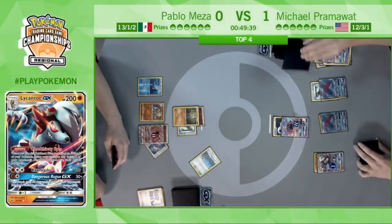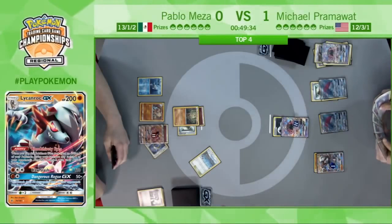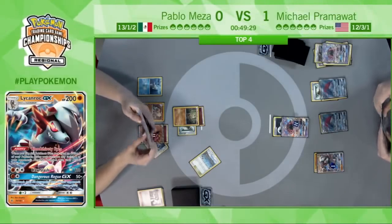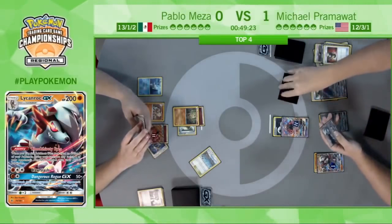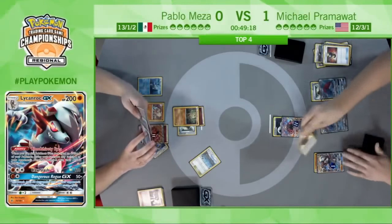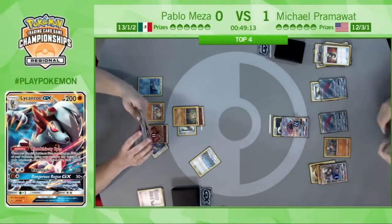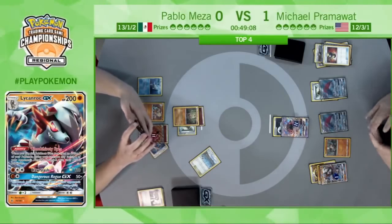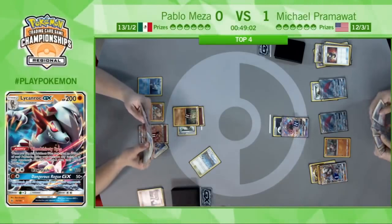Here we will see the first Trade of the game for Pram — Puzzle and a Choice Band. Zoroark decks always present you with so many cards, and with Puzzle of Time you have to decide which card to discard off of another Trade — it can become a really confusing process, very difficult to play absolutely correctly. Unfortunately there was no Double Colorless for Pram in those trades, so he attaches a Strong Energy to the Lichen Rock on the bench and deals 60 with Energy Drive.